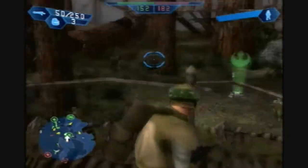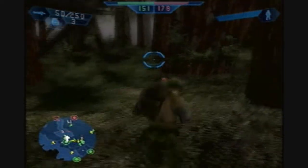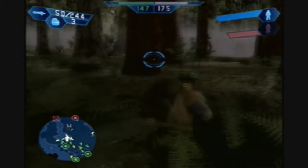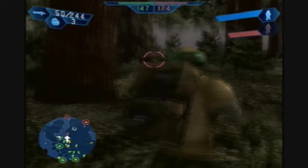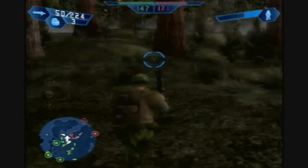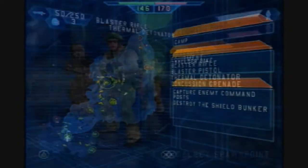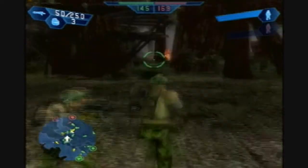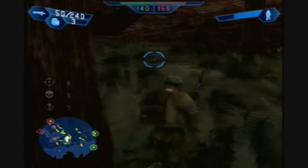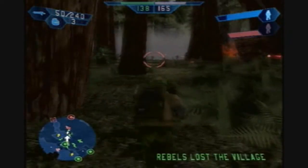I was just tearing through everything on Bespin platforms and now I can't get a single shot off on these guys. It's disappointing. Careful - you don't want to go too far west of that command post because that's where the walkers usually walk around. You'll be totally exposed. All the AT-STs spawn at the next command post I'm kind of trying to force my way towards, so be wary of that.